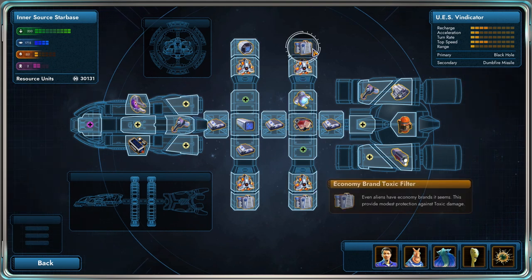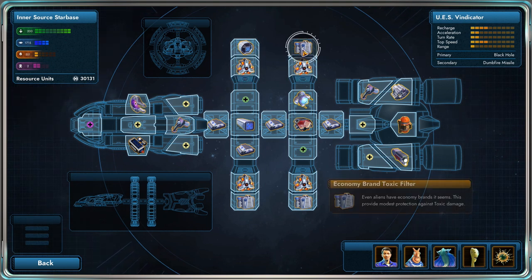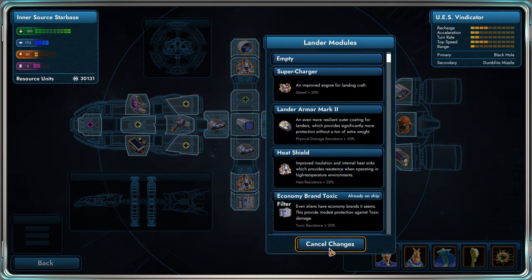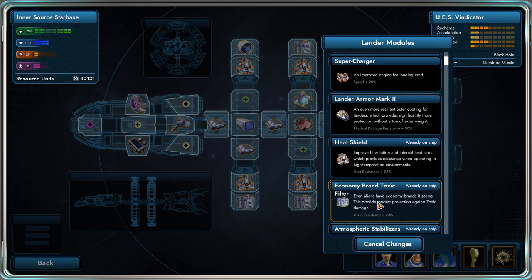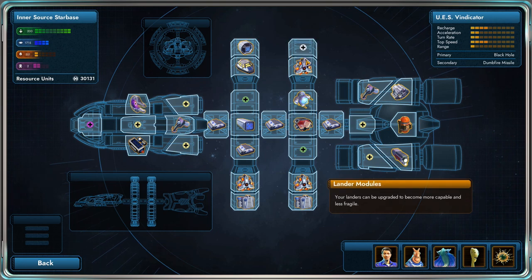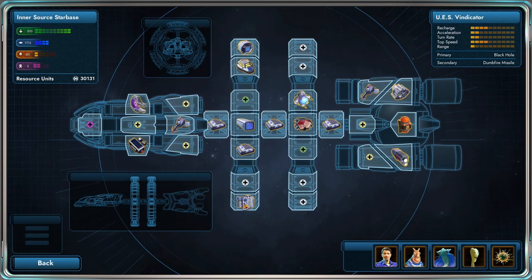We also need to improve our toxic filters and maybe heat shields. Since we don't have any more slots, we can remove some of these components and replace them with more powerful versions. Right now we are getting 25% per heat shield — so that's 100% — and 20% per toxic filter. Let's remove all of them. We can also install Lander Armor Mark 2, which we got for free from salvage on one of the planets. We can also sell our existing components, which leaves us with 30,000.